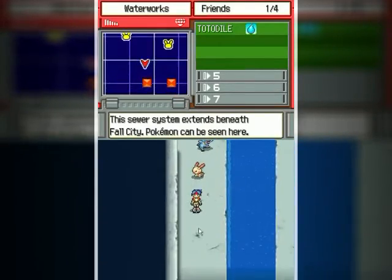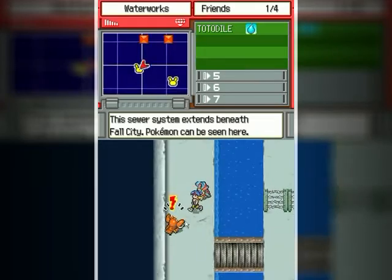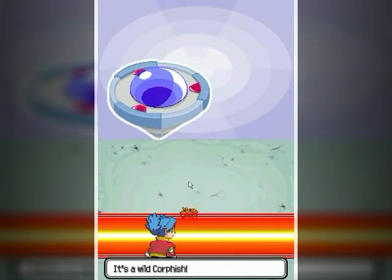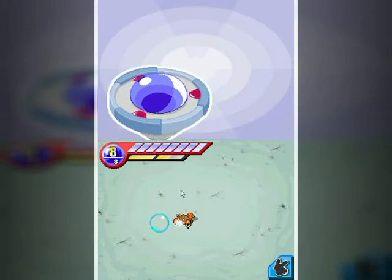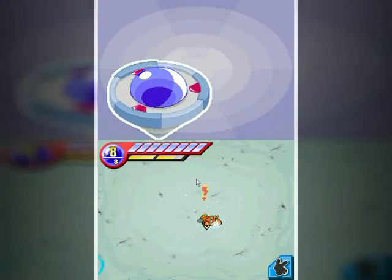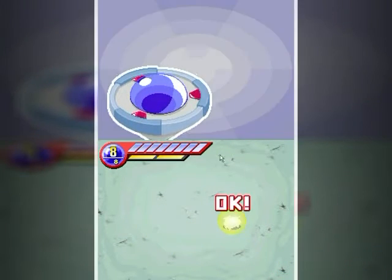We already got one of those. You might want to catch a couple of Magnemite along the way to recharge your styler. The Corphish in this area are really aggressive — they'll almost always attack you if you try to pass by, so you've got to kind of time your way past them.